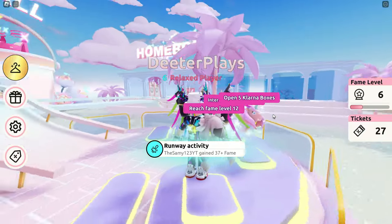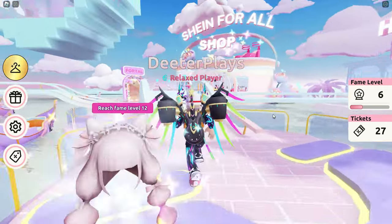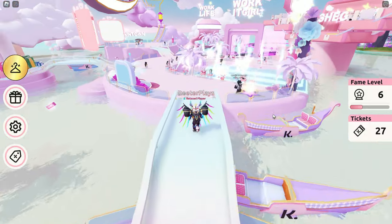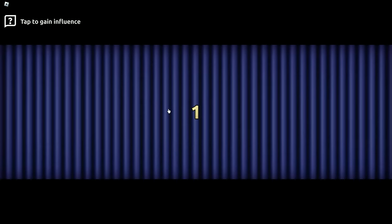Now there's a third one here, and it says reach Fame Level 12. If you went and got the other ones, you're probably up at like fame level five or six or something. There are several ways to get fame, but the quickest way is to do the runway over here. You can see if you go up to this little star, you click on it, and then you do this little runway walk thing.